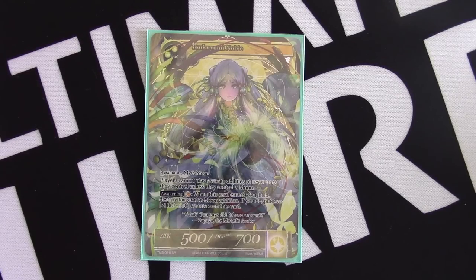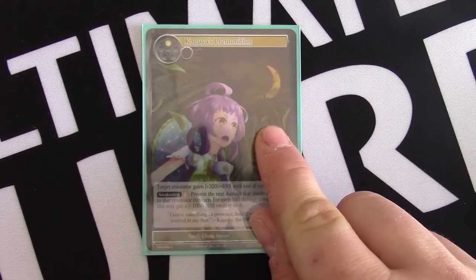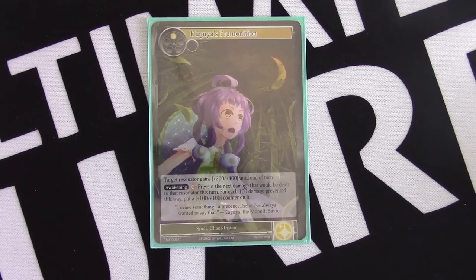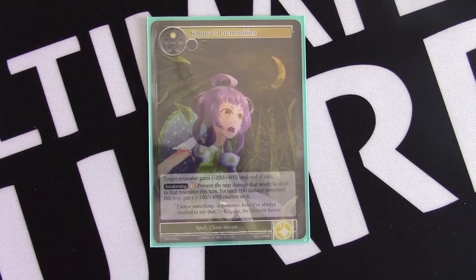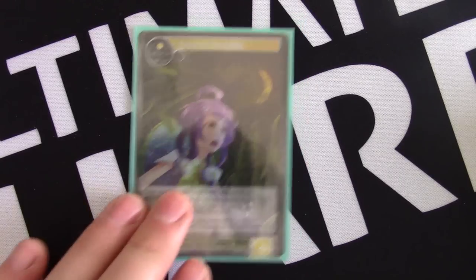Blessed Holy Wolf is another sideboard option. Since we have Moon to pay awakening effects, we can set up turns playing Kaguya's Premonition to stack counters on a Lancelot and just swing for the game. Shining Strike from the Fairies deck might be worth playing too. Overall there are good options in light or fire: Haros at three or four copies would be relevant, and if you want more awakening stuff on the sideboard, another Apollo is also an option.